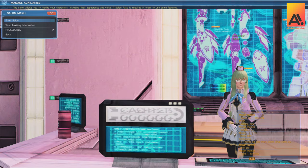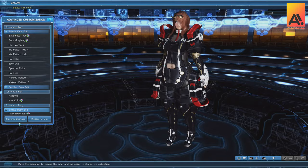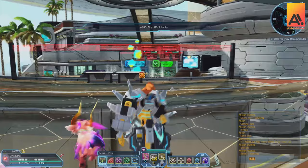You know the drill — you've made a character before. The key thing to note is that you will also select a class for your auxiliary, and this class will not be changeable after the fact. This is just standard character creation, nothing really special, but once you've got that done you can head to your personal quarters, also called My Room.